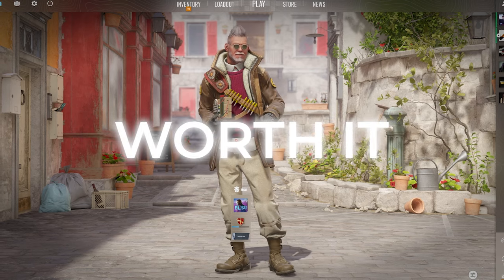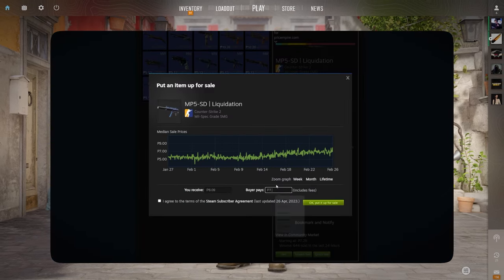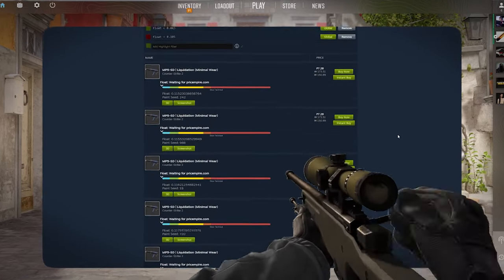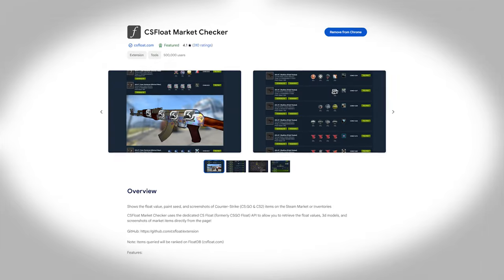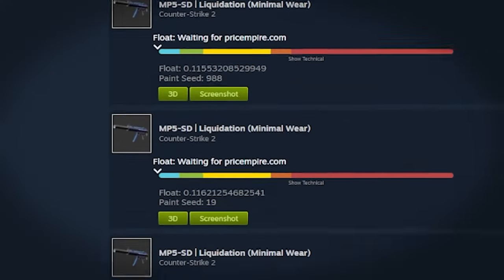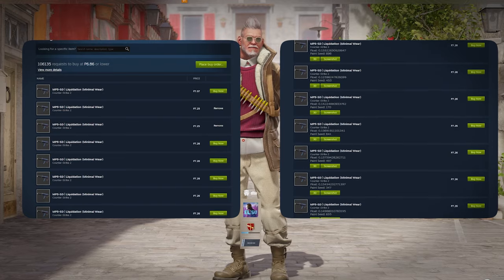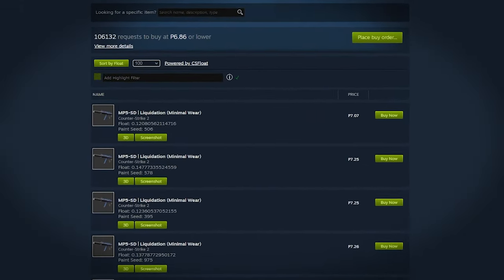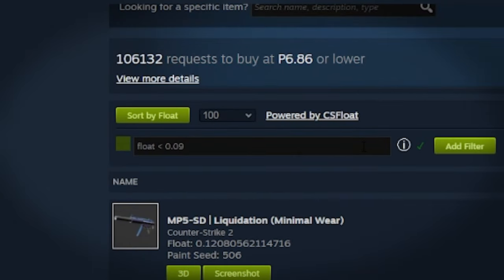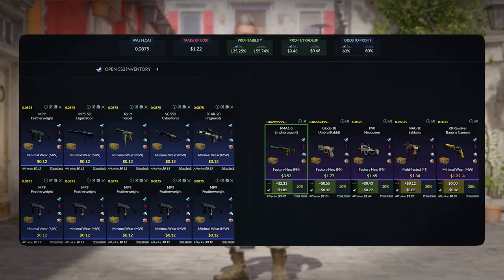I promise it will be worth it since this trade-up is so profitable. One downside about buy orders is that you will have to sell off skins that you get with bad floats, and you will lose some money to Steam tax because of this. So another way is by sniping low float skins in the Steam market directly. For this method, you will need to download the CSGO Float market checker Chrome extension — link is down in the description — so that you can see the floats of listings directly in the Steam market. Some additional tips: change the listings per page from 10 to 100, and put a highlight filter for float less than 0.09. This will automatically highlight any listing with a float less than 0.09, which is what you want for this trade-up.